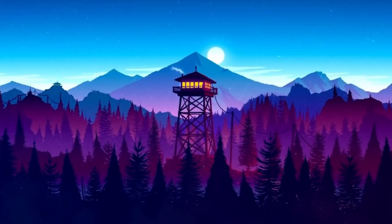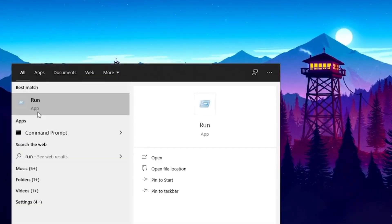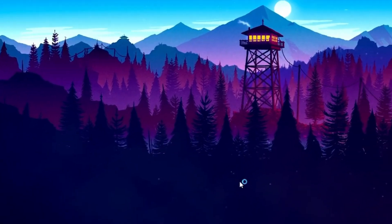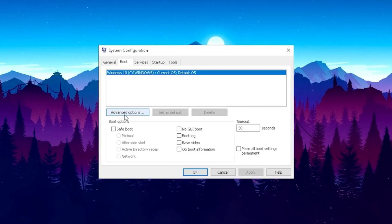Just to double check that your CPU is really running at 100%, I'm going to show you a second method. All you have to do is go to Search and type in 'run' until you find the Run application, open it up, and type in 'msconfig'. The new System Configuration window should pop up, and if we go over to Boot we can see the Advanced Options for our current operating system.